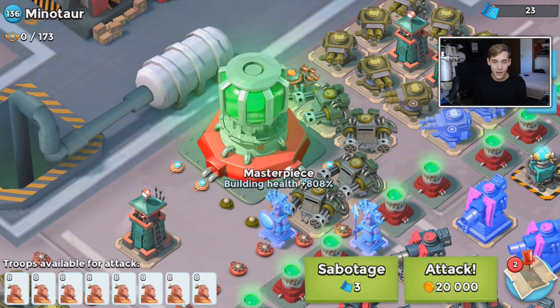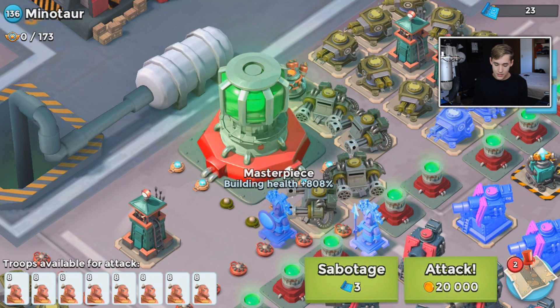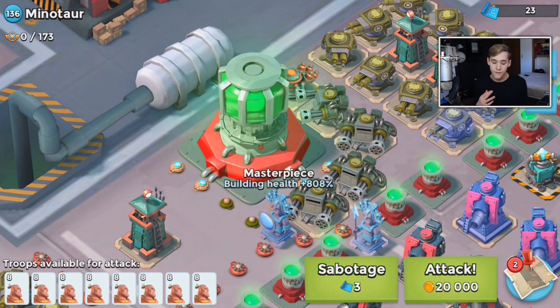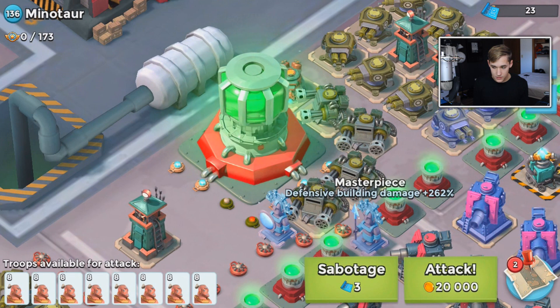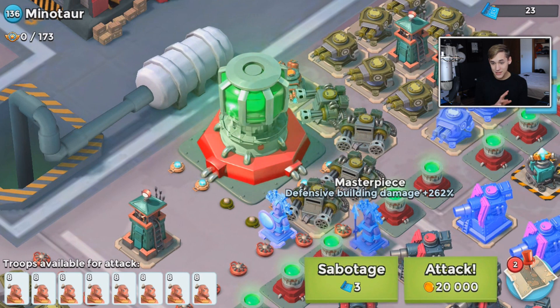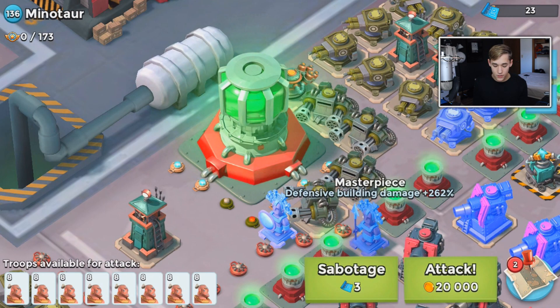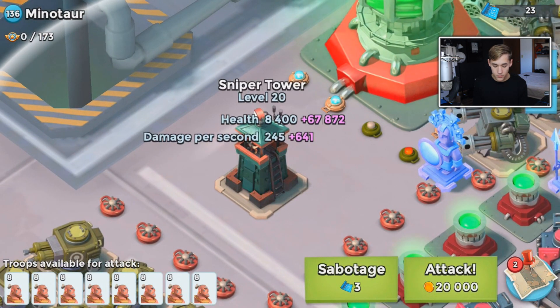I might be doing an attack with warriors at the end so stay tuned for that. Building health is 808. What I found is some building health is super high and some is super low, and the super low ones usually have a lot of shield generators. That's just so much, it's insane.